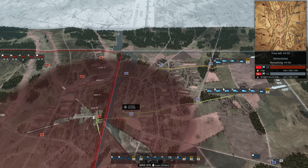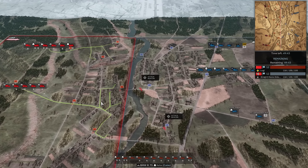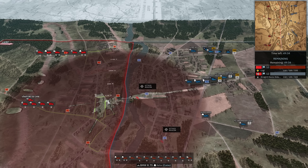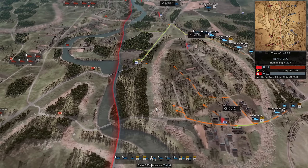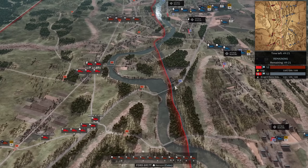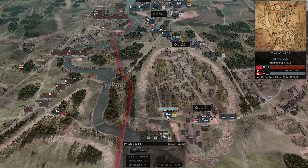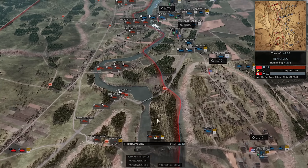Dennis going for an aggressive push into this red flag — very common to see that — even trying to get over the bridge up north as well. In response, it looks like Logie's going full defensive once again. We saw him play very passively in game four; he traded incredibly well but just didn't capture any flags. Down south, Dennis deploying more conservatively, while Logie goes more aggressively. This flag is very easy to capture for red with faster units since blue has to go all the way around. Dennis making no attempt to get there, and that's actually lucky for Logie because he really wasn't sending that much either.